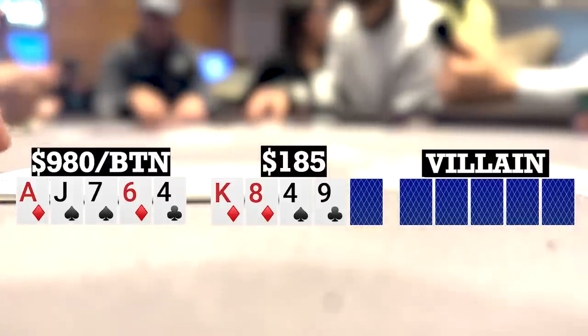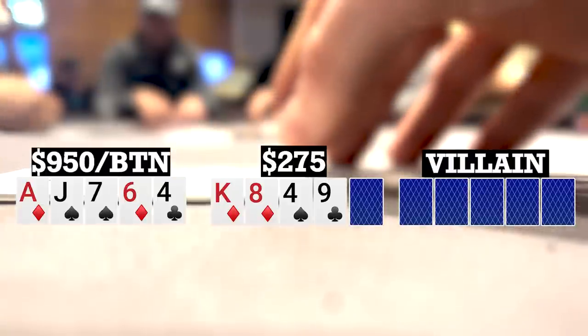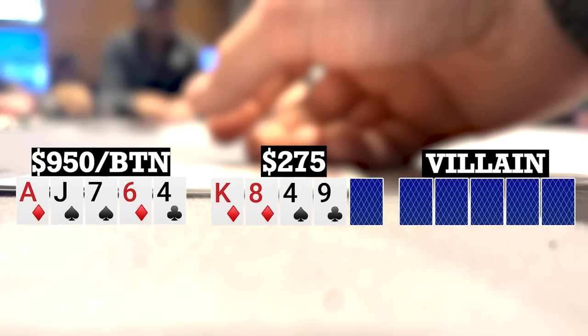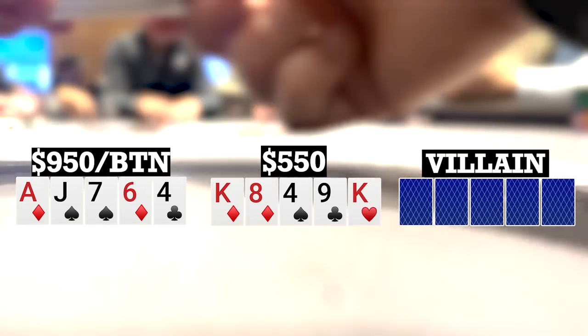Turn brings a nine, now giving us some additional equity. Early position player bets 30, one caller to me, I call, and the other player folds, so we're going three ways to a river. River brings a king, so no help to us. The early position player checks, late position pots it, I fold, and early position folds as well — he's going to take it down.